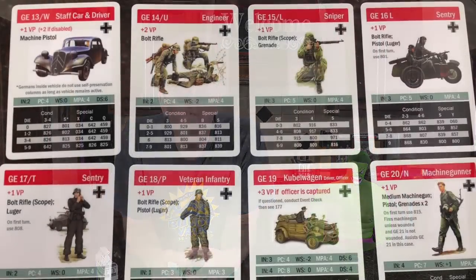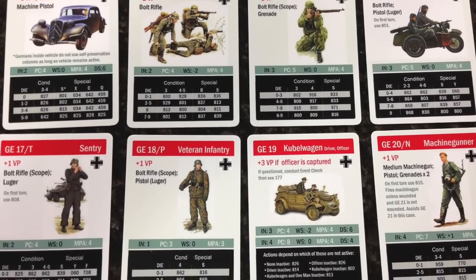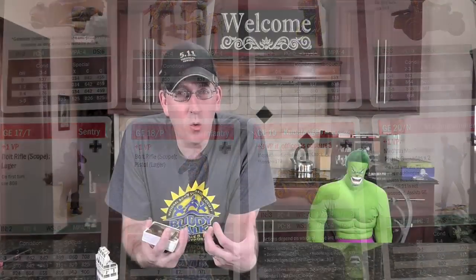For those that don't know Ambush, the solitaire game — you're basically running a squad of up to eight troops. It's almost got a role-playing feel to it. You have kind of two officers, or an NCO and an officer, a squad. That squad can get better and improve as you go.